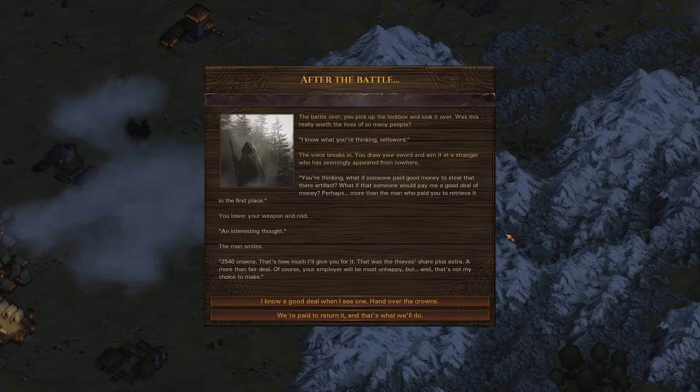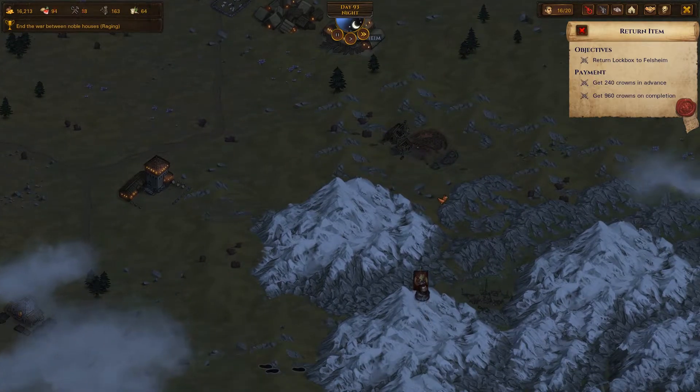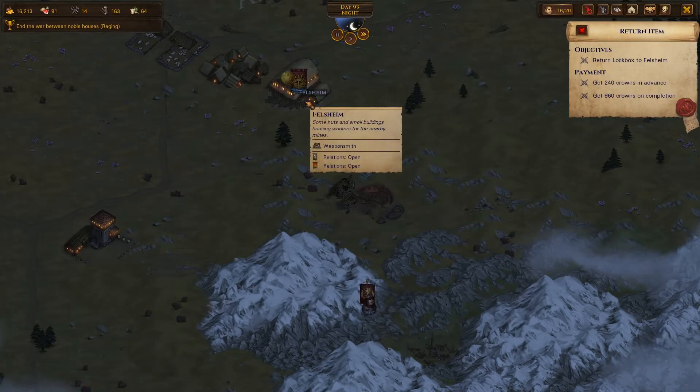We got a kite shield. We pick up the lockbox and look it over. A mysterious voice breaks in - you draw your sword at a stranger who appeared from nowhere. He's thinking: what if someone paid good money to steal that artifact? What if they'd pay more than the man who paid you to retrieve it in the first place? 2540 crowns is the offer - the thieves' share plus extra. But I'm playing by the rules - lawful good or whatever. I want Felsheim to be happy with me so I can buy cheaper stuff.